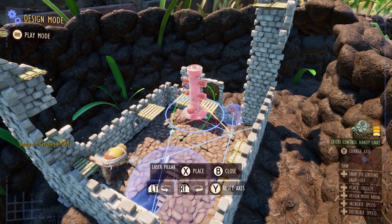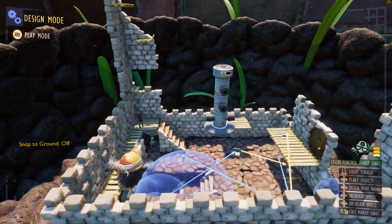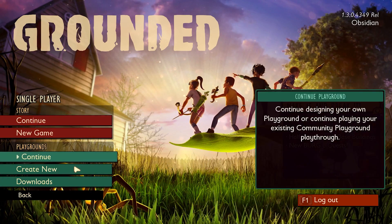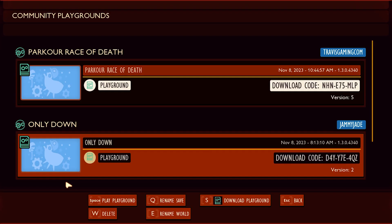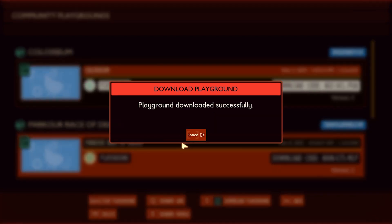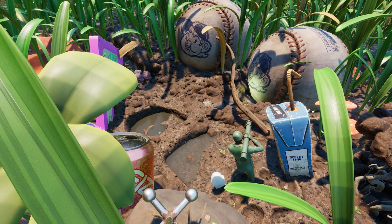Once you've built a Playground you're proud of, you can publish it for the whole world to see. Each Playground gets a unique Code ID that you can share with others. This means your incredible game modes, obstacle courses, or scavenger hunts could become the next big thing in the Grounded community. You can download and try out Playgrounds created by other players — just enter their unique code, and boom, you have a whole new Playground to explore.